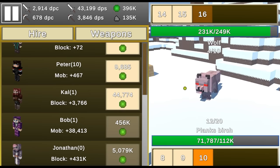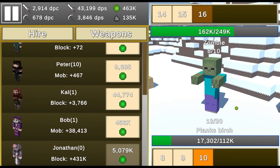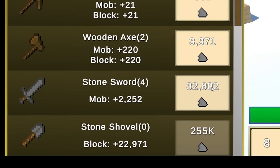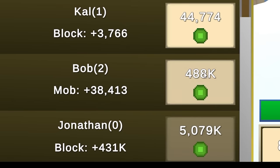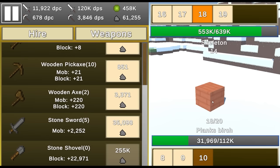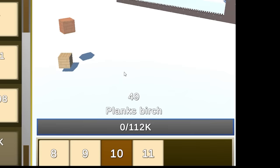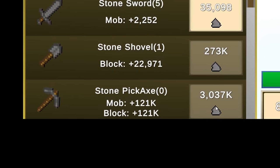I need a new weapon — let's put all the dirt into the stone sword. Now I'm killing mobs a lot quicker. Two more levels into Bob — mobs are dying faster. Let's get to 255,000 dirt and buy the stone shovel. I have the exact amount — yes! Now I kill this birch plank instantly. Next up is the stone pickaxe for 3 million dirt — it's insanely strong for both mobs and blocks. Let's kill the jungle log and let this run.